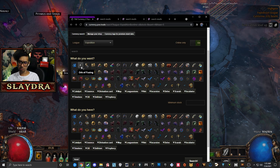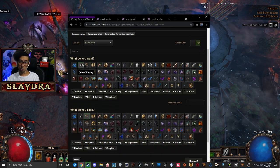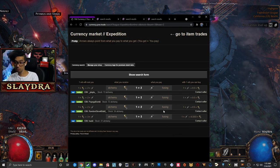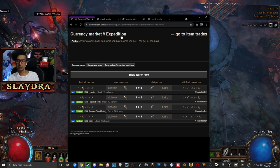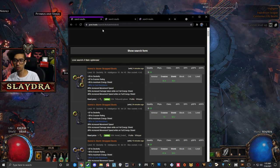You can also see the conversion for other trades — like Fusers to Orbs of Alchemy. If you want an Orb of Alchemy and you have Fusings, you can see the difference in ratio. It was a 1-to-1 ratio one way, but the other way around it's like 3-to-1 or 2-to-1. You have to factor all of this in — if you want to buy stuff you need to know some of the conversion rates. That's a really good way to learn.